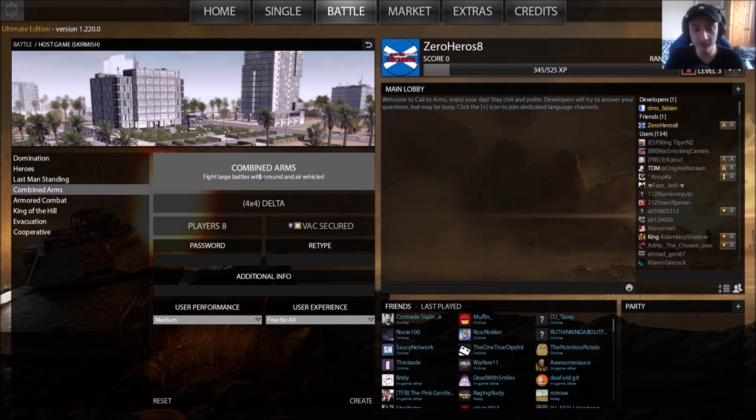Starting off with Combined Arms — it's described as fighting large battles with ground and air vehicles. Call to Arms doesn't specify exact ground vehicles, so that includes your tanks, armored vehicles, infantry, support vehicles, and air vehicles. Interestingly, it's somewhat similar to Domination mode since you can use the same units — though I'm not sure if the heavy sniper is excluded.